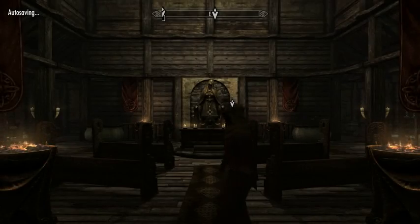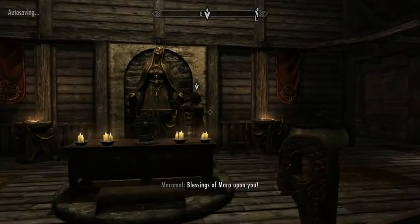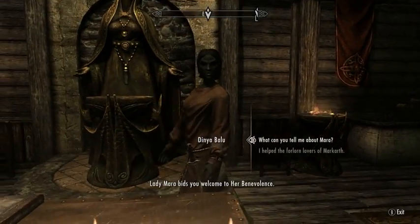Mara — that is the name. Not Mirabelle. Mirabelle is the name of the assistant main wizard back in the College of Winterhold. I think — Mirabelle Irvine? I think that was her name. Mara. Lady Mara, the goddess.